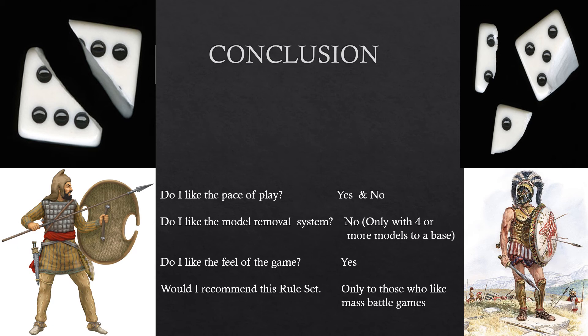I would prefer some other counting system rather than pulling off individual models — going through this solo wargame I broke more spears picking up magnetized figures, pulling them off the table. I would like to use this system only if my models were based on larger bases. So if I lose three guys and they're based four to a base, I'd put a red marker down and only remove the whole base when it goes over that. Do I like the feel of the game? Yes — I like the tactical options: the fighting withdrawals, the cavalry counter charge, and those additional pieces really sing out to me.